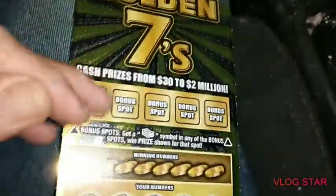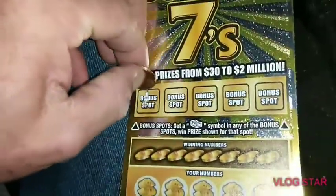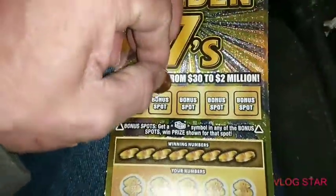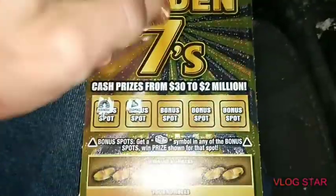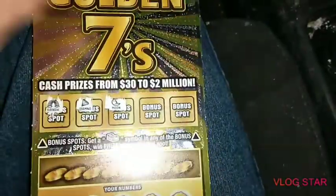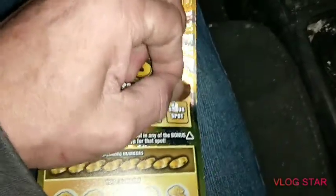We're going to start with the bonus spots, see if we hit anything on there. Win a little money. Got a rainbow, diamond, moon, star, and pot of gold — so we didn't win jack on that.